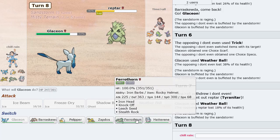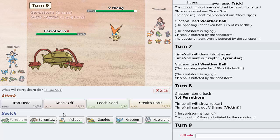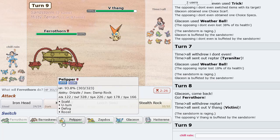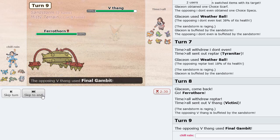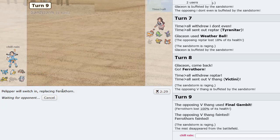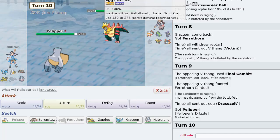I want to go Ferrothorn here. As Victini comes in, I think he's going to Final Gambit — yep. Now I go Pelipper; had to make that sacrifice. So this Dracozolt is going to be somewhat of a problem — Bolt Beak is going to hurt, but I think we'll manage. Tyranitar is really weak right now.